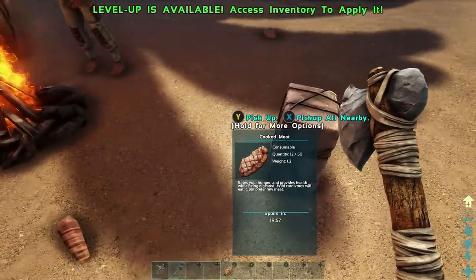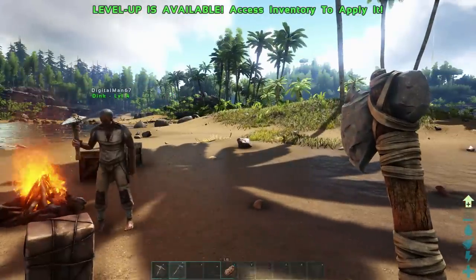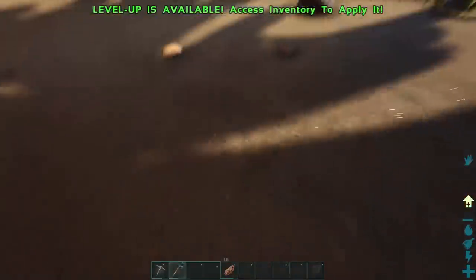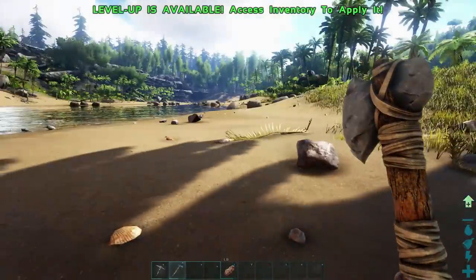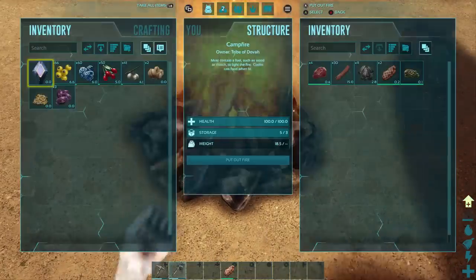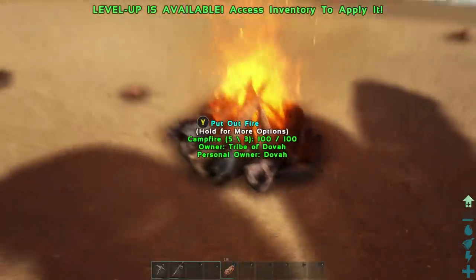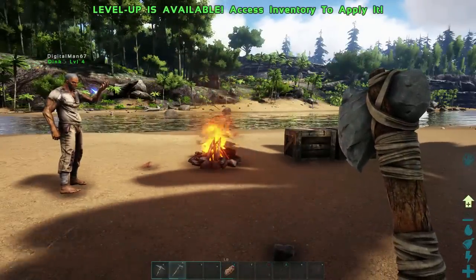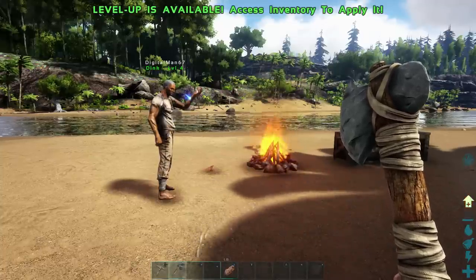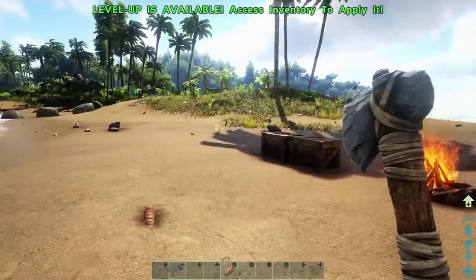You just dropped meat on the ground — what happened there? What did I mean to do? I think I ended up taking all the meat out, which would be bad. I'll put some back. Some of it spoiled already. Yeah, it spoils pretty quick. So it spoils one at a time on a stack — if there's a stack of 20, they'll spoil one at a time and not all at once.